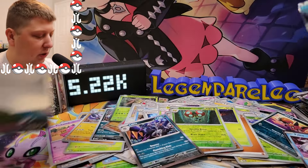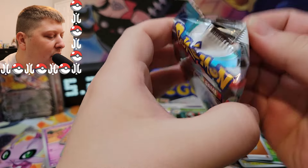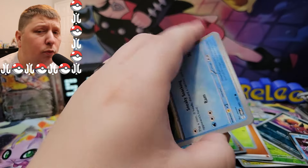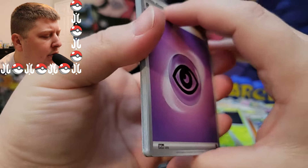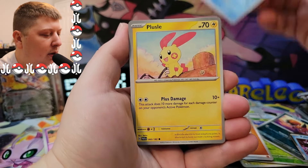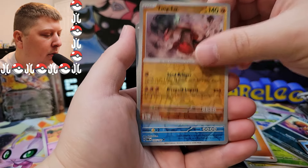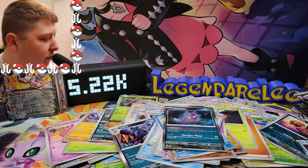Here we go — last pack magic. Can we pull it off? One final pack to rule them all — can there be an absolute banger of a hit? Probably not, because the odds say it's not going to happen, but as Han Solo once said, never tell me the odds. We've got Wimpod, Plusle, Tandemouse, Toadscroll, Ambipom, Snorlax Doll, Tinkaton, Tingloo, Dondozo, and a Morpeko to wrap it up.